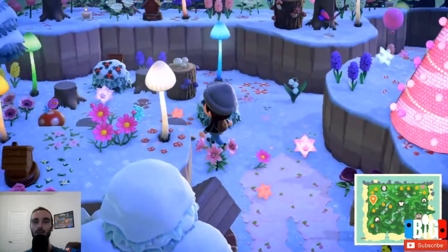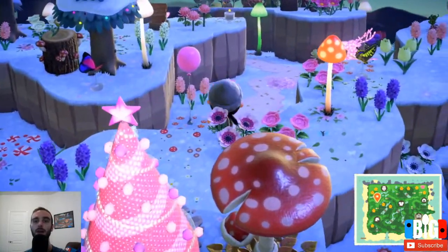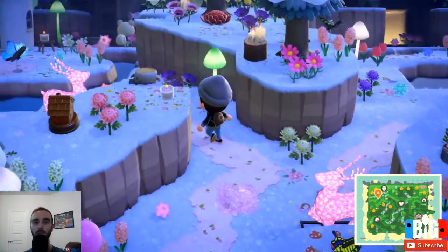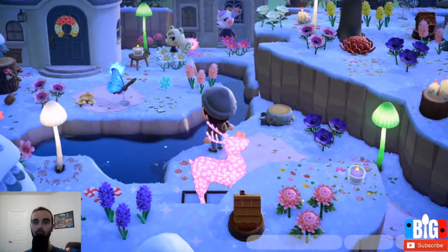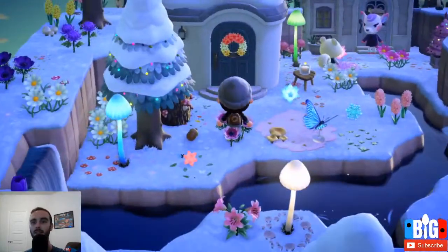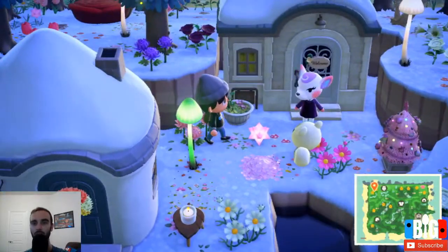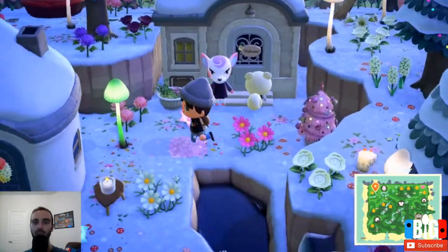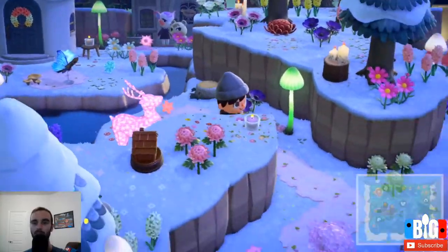There's music coming from somewhere. Oh, there's a little passageway right there. Let's go to the left first and see what's over here. I don't have a pole vault - it's too bad you can't bring your tools to these islands, like your ladder. At least let me bring my ladder and pole vault. But at least you can hop across that way.